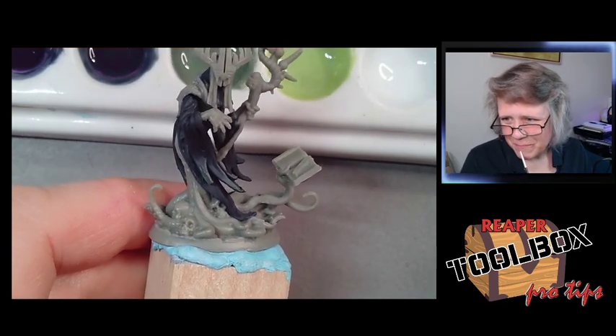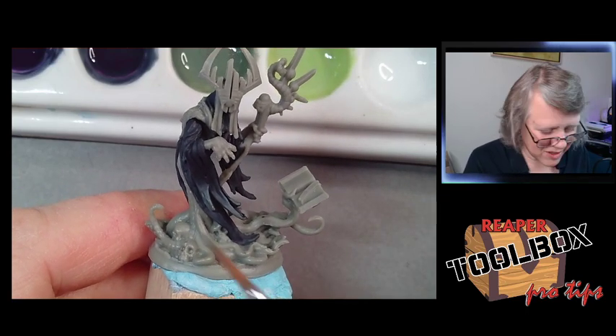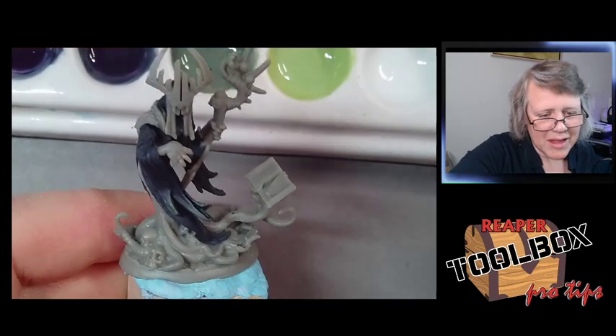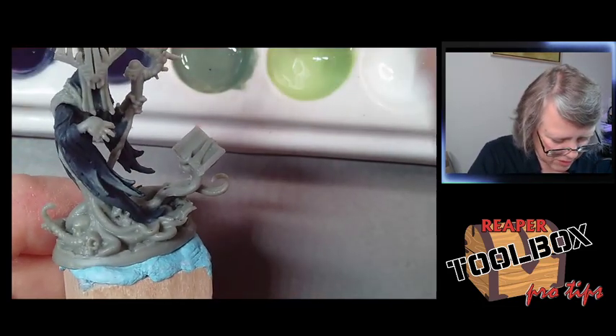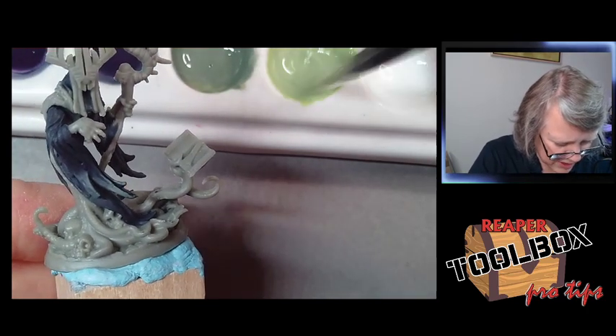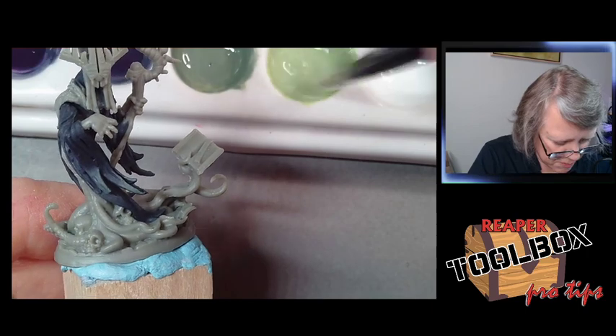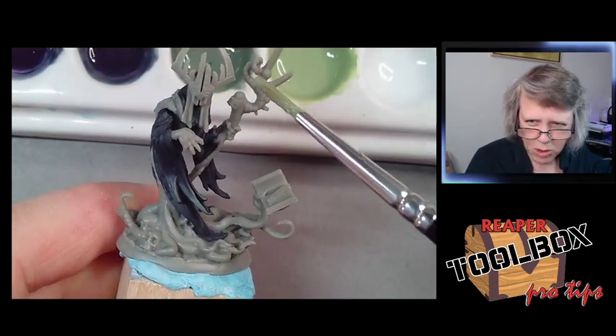Doesn't this look great as a highlight? It gives you that really faded out, kind of creepy look. I'm going to thin down this green though, because it's got a lot of white in it. I'm probably going to add some Grave Gloom to it — I want it to be a little less bright for the fabric. We may use the pure green intensely up on our little worm.